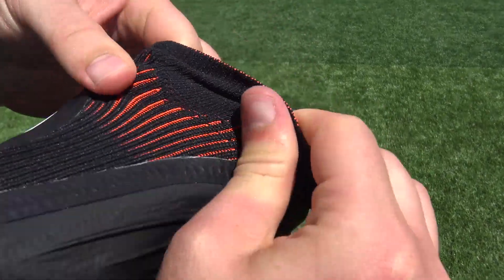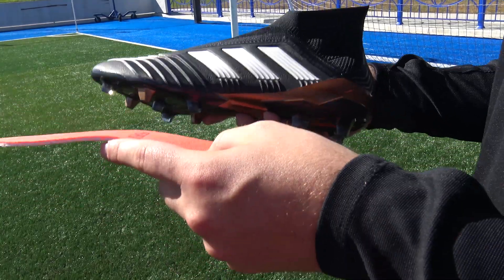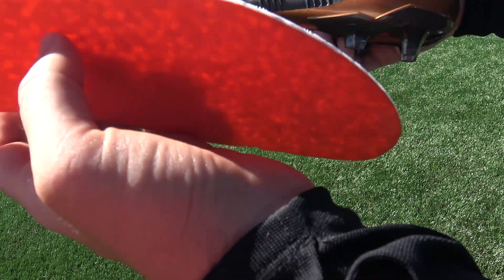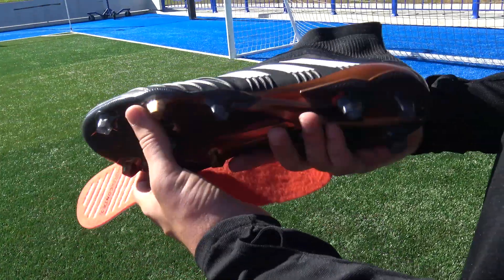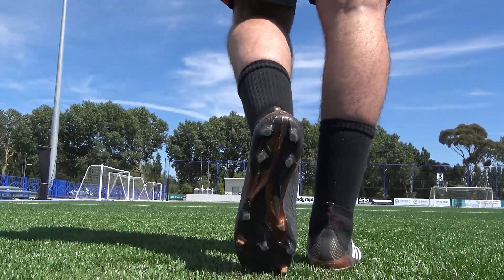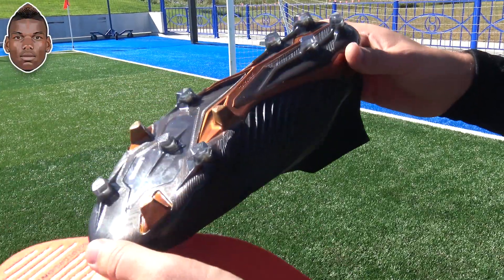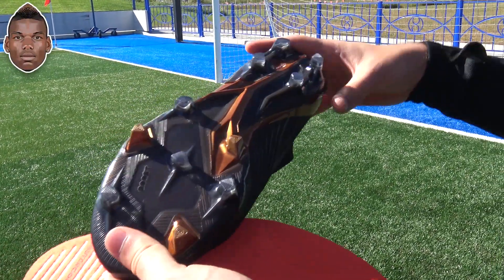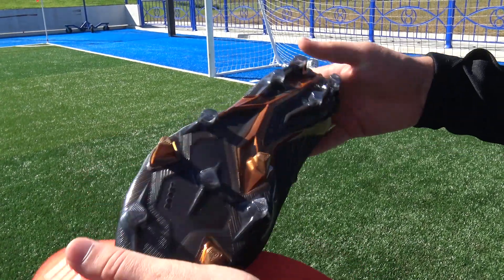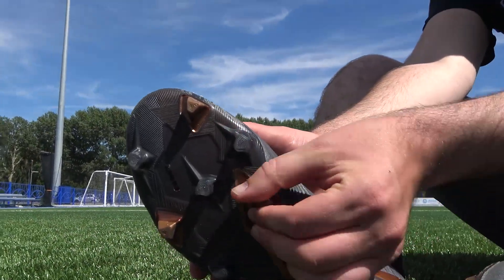One of the biggest upgrades from the 17 Plus Pure Controls to the 18 Plus Preds has to be the mid-cut collar — it's almost like it doesn't have a collar, very similar to the Nike Flyknit Ultras. When you pull it around you can see that red coming through, which is very traditional Predator. A couple of nice extras on the 18 Plus: the sock liner is actually made out of Boost so you get a nice springy sensation, and there's also a little bit of Boost in the sole plate. The sole plate itself is a brand new Control Frame unit — very solid, nice and responsive, stiff in the midfoot but with nice flex in the toe box. The stud configuration is also brand new, with triangular shaped studs that apparently pro players prefer.